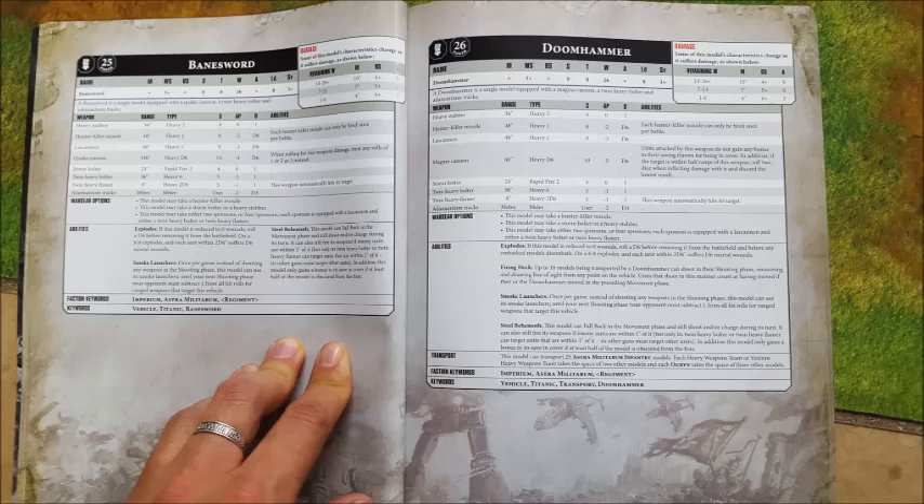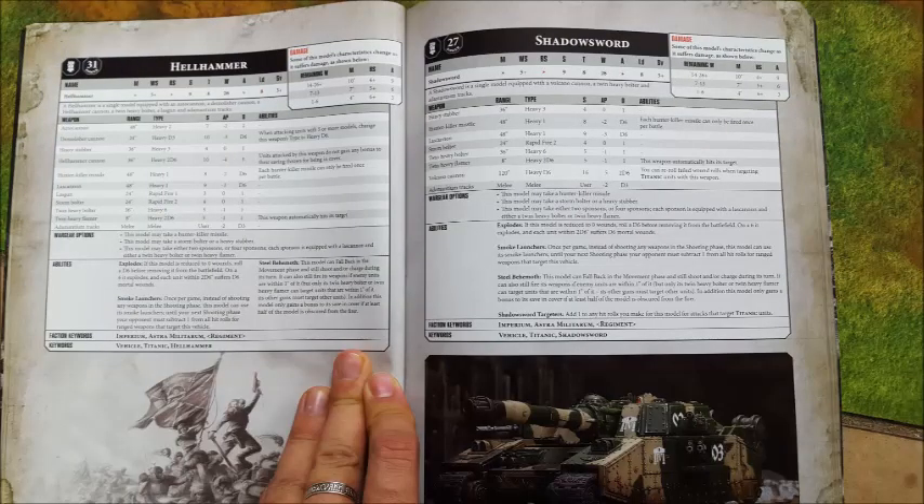What we need to take into account is the cost of the Baneblade, because it really is the cost of these units which will make you decide which ones you're going to take. The basic Baneblade is 430 points standard without any wargear. You do get the Baneblade cannon thrown in for free, but you still have to pay for a Demolisher cannon and a twin Heavy Bolter. So it's not really 430 points base — it's actually 484 points base. That is really expensive.